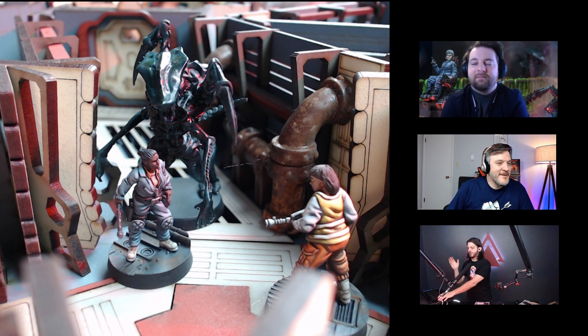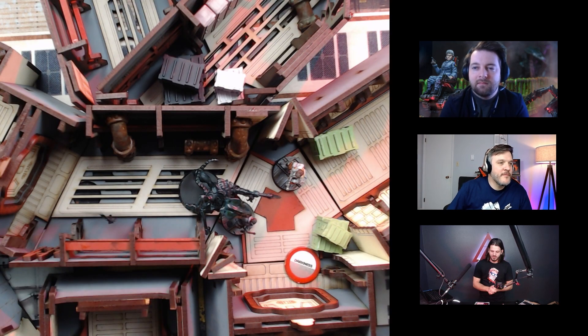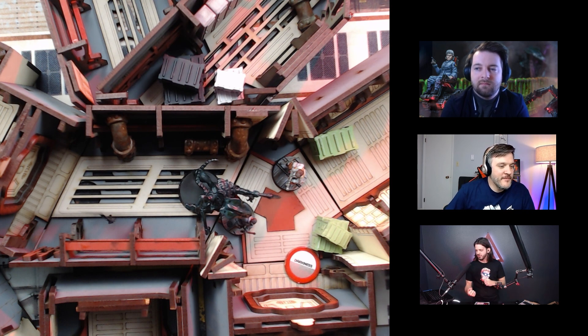So: xeno moved, xeno attacked, xeno hit — it was super effective and almost one-hit KO'd the lieutenant. Well, two-hit at that point. That's the end of the threat phase. Now we're going to move into the crew phase.